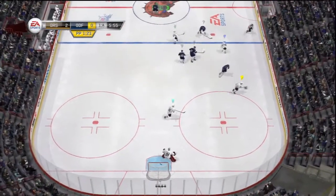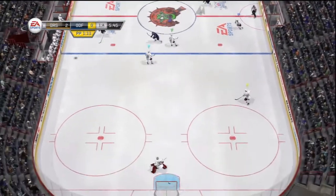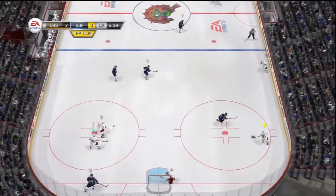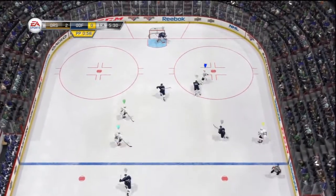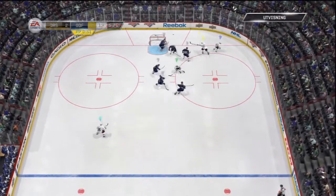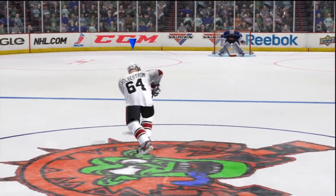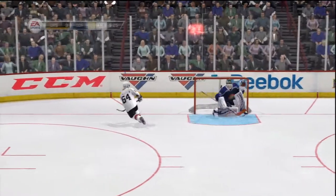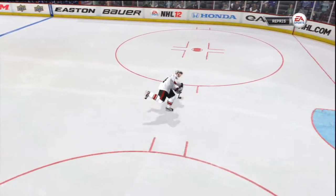45 seconds. Good pass up the wing. He'll control that puck in front of his own net. There's the whistle, and we're going to get a penalty shot. This one's pretty black and white — if you trip a guy on a breakaway, you're going to give him a penalty shot. That's what we... He shoots, he scores!